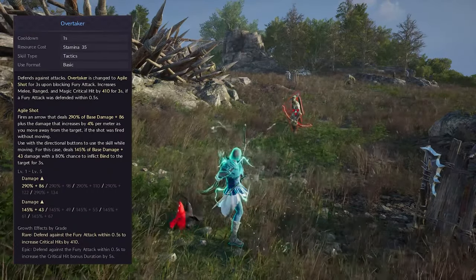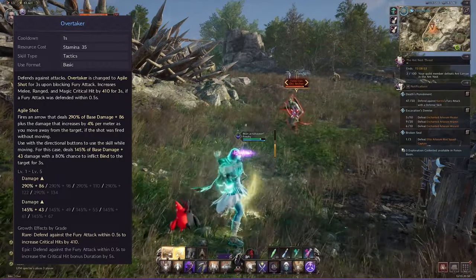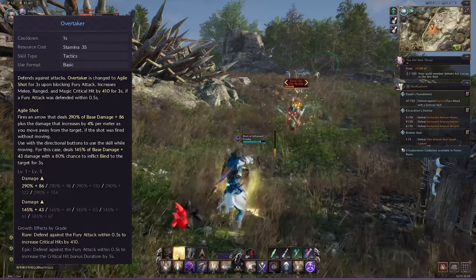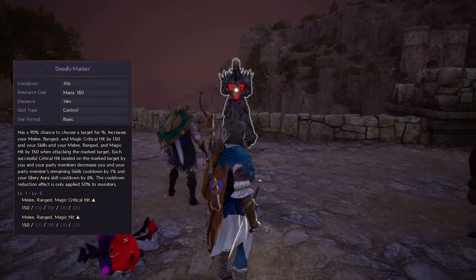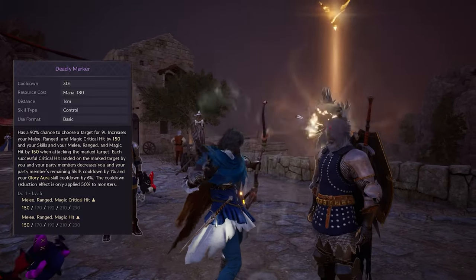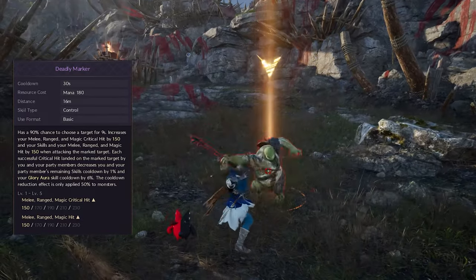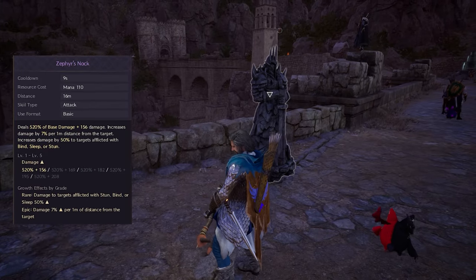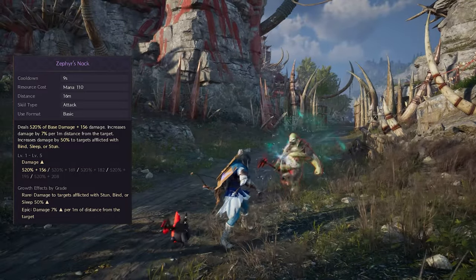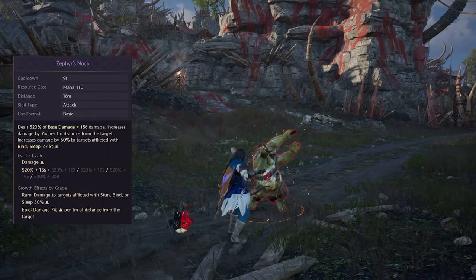Overtaker is used as a defense skill to block fury attacks from mobs and bosses. After doing the perfect block, it significantly increases crit hit for 5 seconds while dealing decent single-hit damage. Deadly Marker puts a mark on the target for 9 seconds and increases critical hit for everyone in the party while reducing cooldown on every critical hit for party members. Zephyr's Knock is a high damage single-hit skill, further increasing damage on bound, stunned and slapped targets, getting 7% damage increase for every 1 meter away from the target.